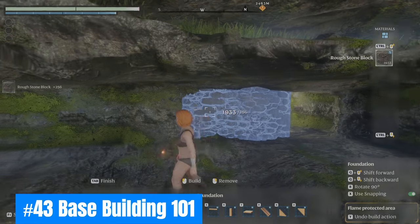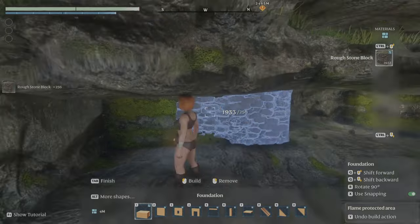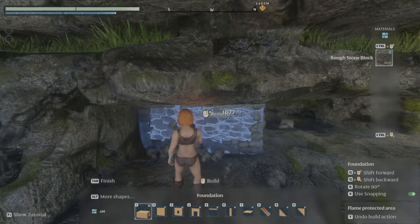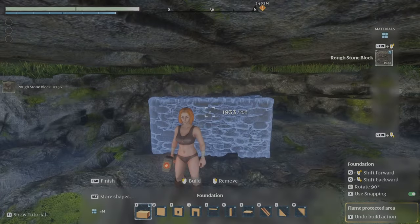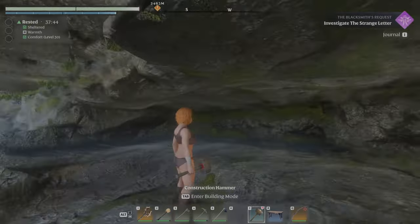Forty-three: Base building hack 101. Use your 4x4 foundation option to place in areas you would normally dig out with a pickaxe. Remove the block you made and voilà — a perfectly cut area for you to build your dream house.